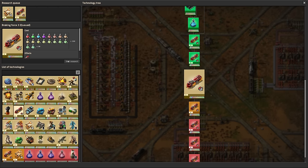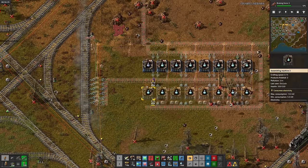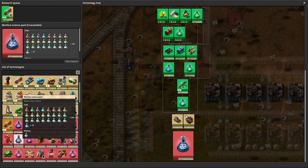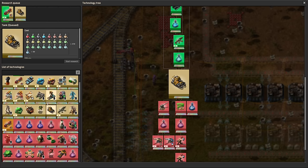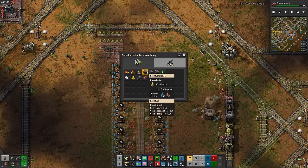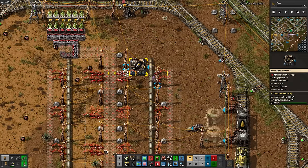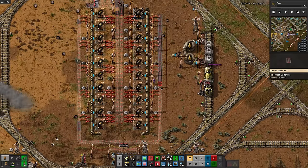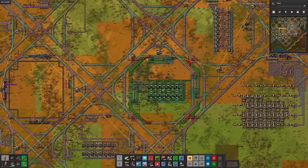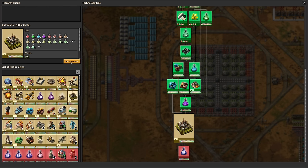I either never finished modern defense science, or I'm building it a second time here. That's science 23, but we never unlocked science 22 — Warfare Science. So let's queue tanks and explosive rocketry. Then let's set up rocket fuel: first up is solid fuel, braking force 3, then the rocket fuel itself. I put productivity in both since I'm a bit suspicious on whether oil will be able to keep up long term. With rocket fuel done, we can set up propulsion science, which just takes low density structure and rocket fuel. Next up is modern automation science, which also needs automation 3.